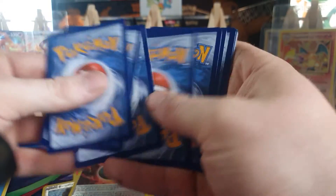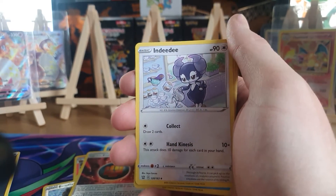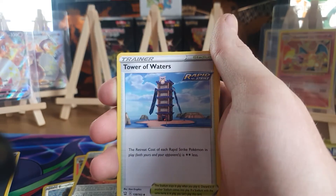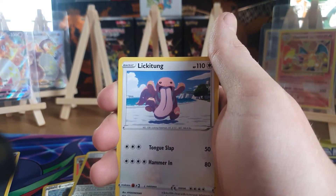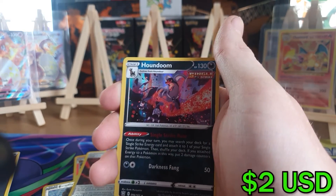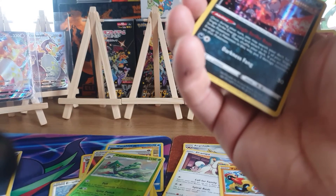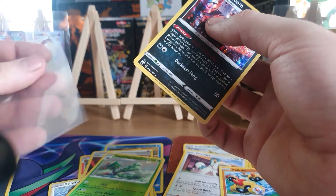There's your next cold card. Pack six: electric energy, Indeedy, Crawdaunt, Tyranitar of Waters, Sillicobra, Houndour, Lickitung, Horsea, Mankey, reverse holo Cacturn, and Houndoom holographic! That's the second holographic of the ETB. Still looking for something a bit better — we've got two packs remaining.